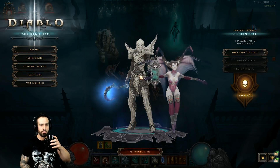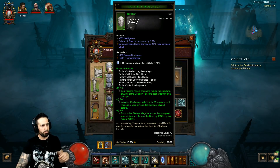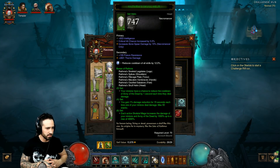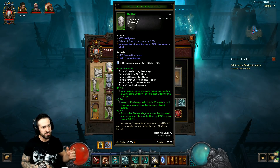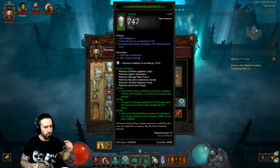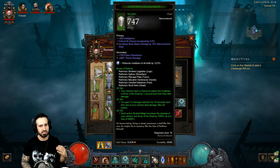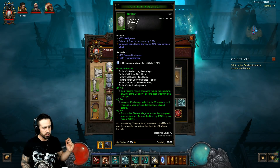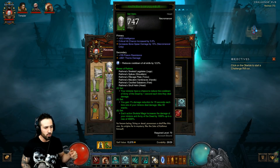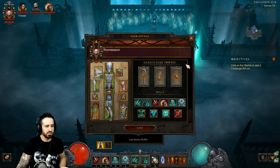Let's have a look at this Necromancer. We're playing with the Rathmar's full six-piece set. For the two-piece bonus, your minions have a chance to reduce the cooldown of Army of the Dead by one second each time they deal damage. For the four-piece, you gain one percent damage reduction for 15 seconds each time one of your minions deals damage, up to a max of 50 — definitely useful. For the six-piece, each active skeletal mage increases the damage of your minions and Army of the Dead by 1,000 percent, up to a maximum of 4,000 percent — a huge damage bonus.